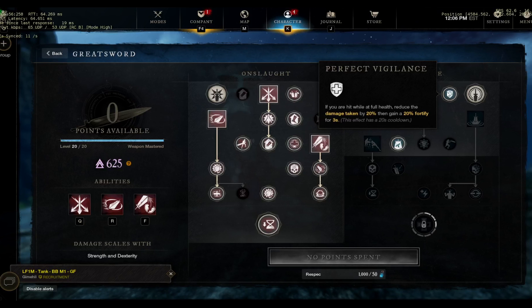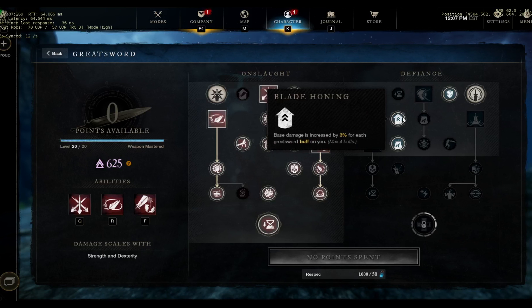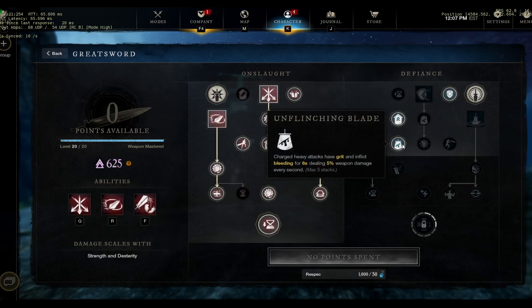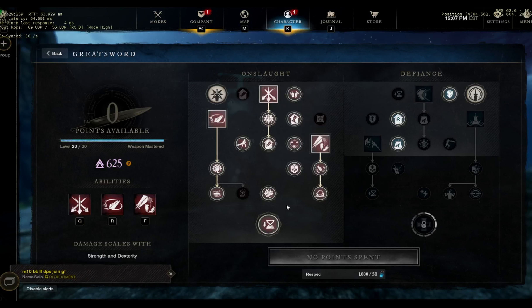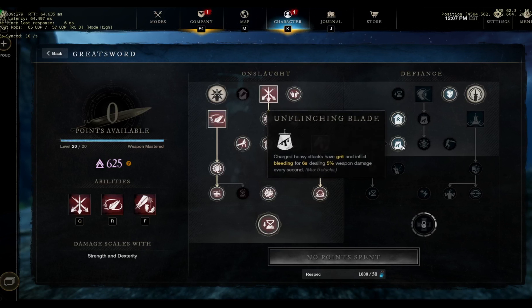I feel like you're better off going for the 45 buff — always good to have 45 for 3 seconds. Because of this one perk, you gain 3% damage for each buff on you. So this buff gives you 45 and 3% damage. Same for unflinching blade — it's the grit — it does 3% more damage, and then you apply a bleed which will give you 10% more critical chance. Pretty good to have the bleed and the grit.